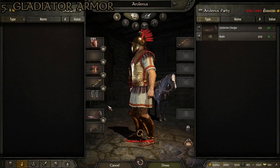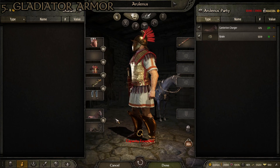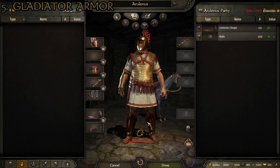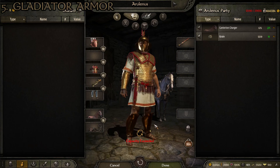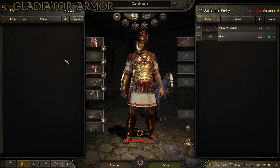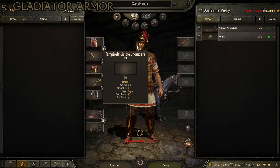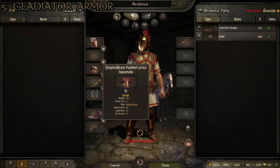At number five, we have what I'm calling the gladiator armor. This is one I had to kind of put together mostly out of aesthetics because it's not like we have a bunch of named pieces for it, but I think it looks really cool and stat-wise it's pretty good. This suit of armor is made up of the brass feathered gladiator helm, which gives us 50 head armor. Then we have the invisible shoulders tier two, which gives us 20 body armor and 5 arm armor. Then we have the brass padded lorica squamata, which gives us 50 body armor, 15 leg armor, and 11 arm armor.